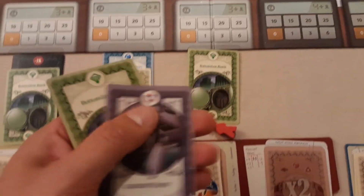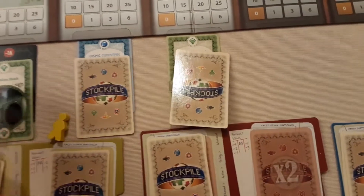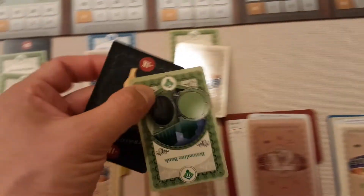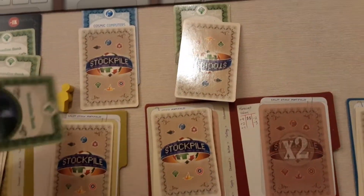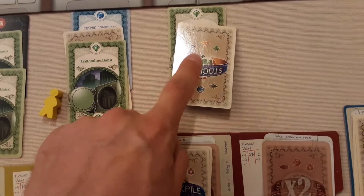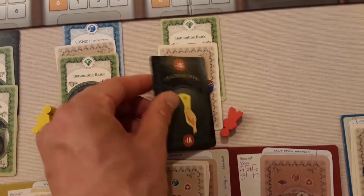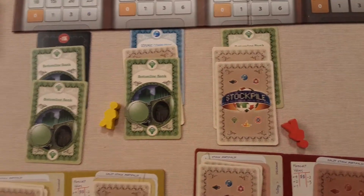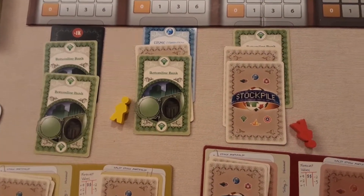Everyone does that in turn. The next player takes their two cards, puts one face-up and one face-down. Then the last player takes two cards — another flush of green — puts a green one down, moves the others out of the way, and places the final card face-up or face-down. So we end up with three cards face-down and three face-up across the stockpiles.